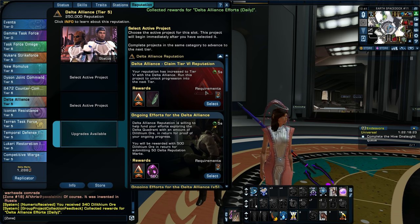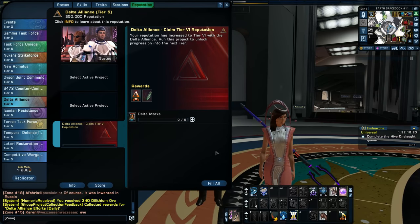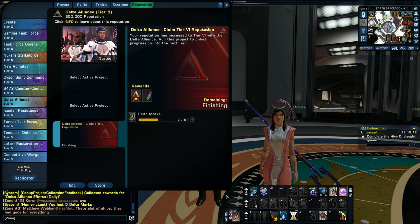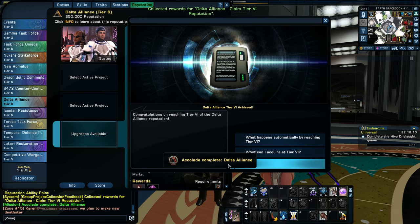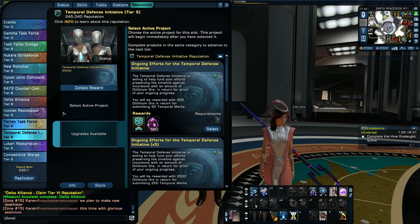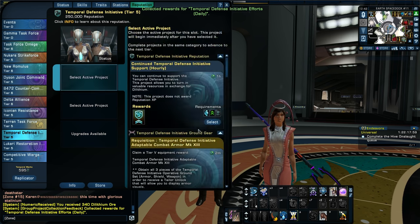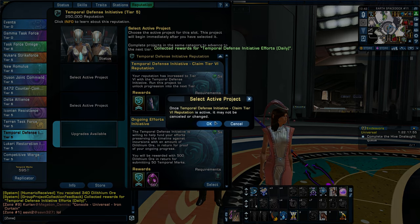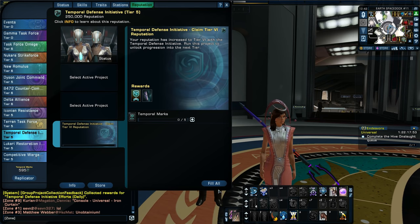It's that simple: claim tier 6, turn in your marks, claim it, and then you have tier 6. Delta Alliance — that is sweet. I use the temporal one quite a bit on this character specifically, so I'm looking forward to having those better temporal traits.